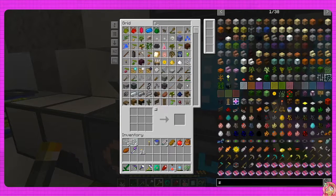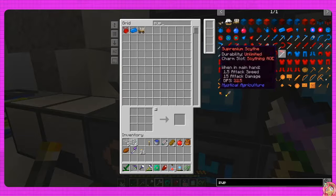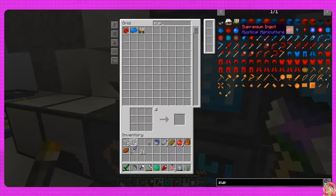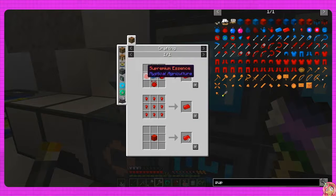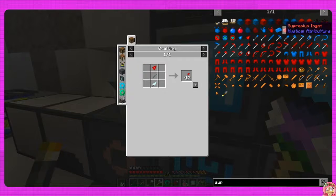We'll do premium. What do we need for the ingot? We're gonna need a lot more stuff. We got one superior ingot - yay, it's a premium ingot. All right, we'll let that go for now because yeah, that's not gonna happen.